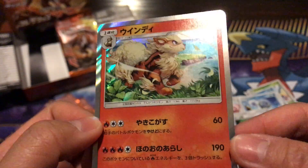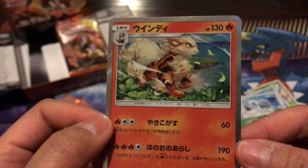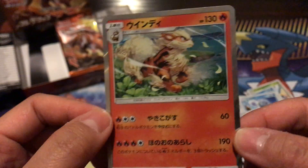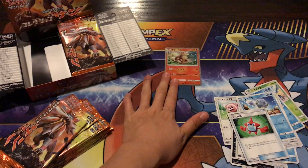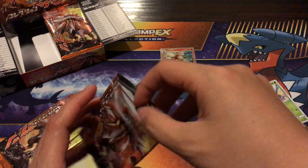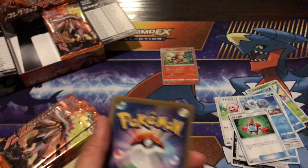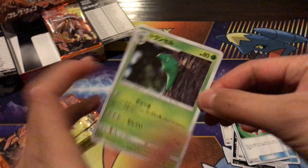And an Arcanine — whoa! I don't have this card in Japanese. Oh my god, I'm so stoked right now! Where are my sleeves? I totally forgot to bring them. I'll put this in a special place right here. I love that Arcanine, it's so cool!